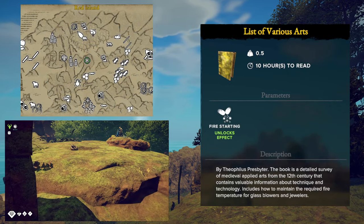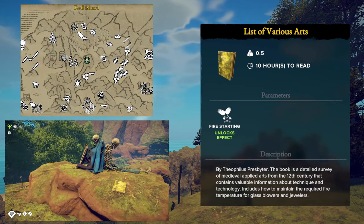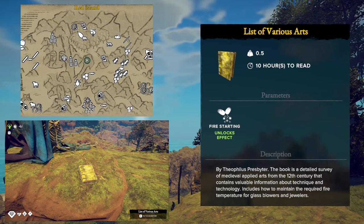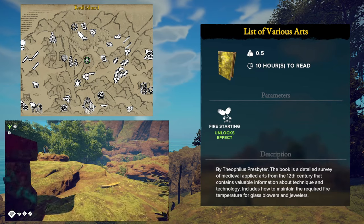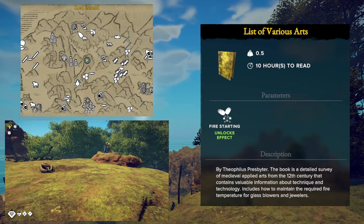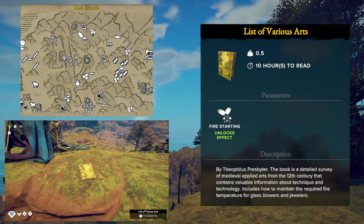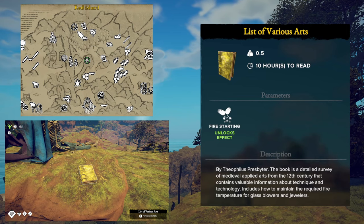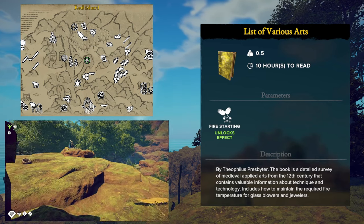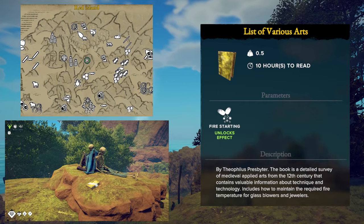The first of the two books on the Red Island is for the Fire Starting skill and it is called A List of Various Artists. When you read this, you will gain a crafting recipe for the wood chips recipe. This one is located up a mountain path past a dais/altar area covered in snakes and across a bridge. You will find the book next to two skeletons who both decided to kick off at the same time.